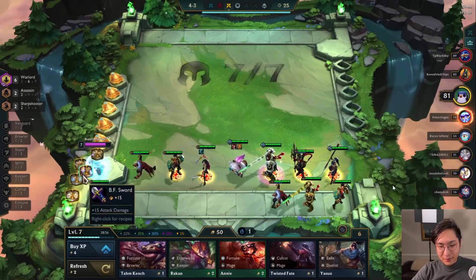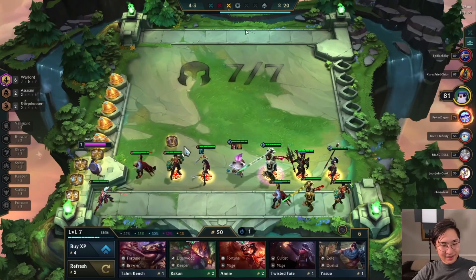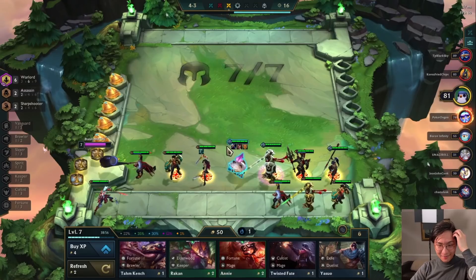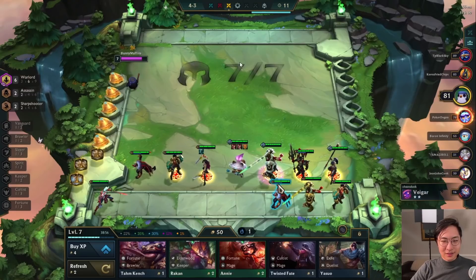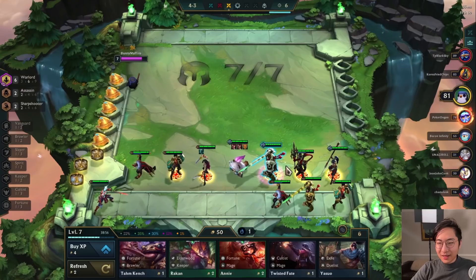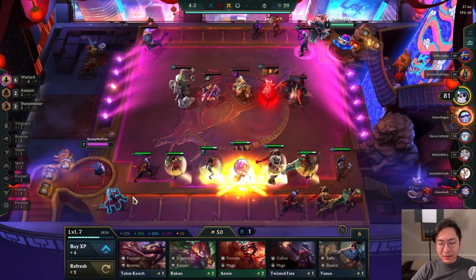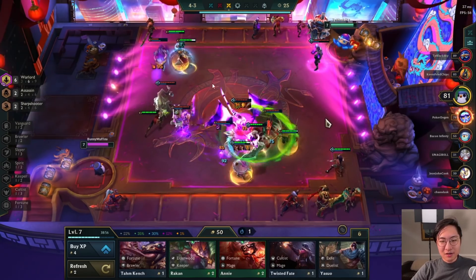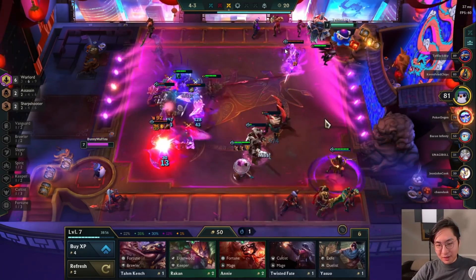We're going to go to level eight after this carousel. These items — I build the Zeke's because I should have built it two turns ago, obviously, because you get more value out of it. I was thinking since I'm going to be a high pick for this round since I have a lot of health, I'm probably going to be last pick. I could just get a Tear — no one really takes Tear — so I could build a Hand of Justice on Katarina instead of the Hextech Gunblade. But let's see what happens in this fight.